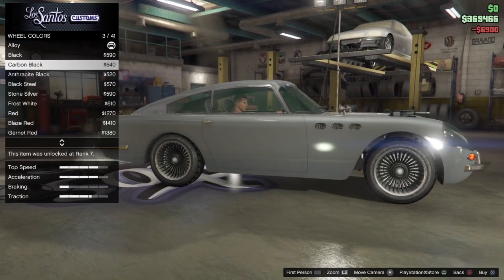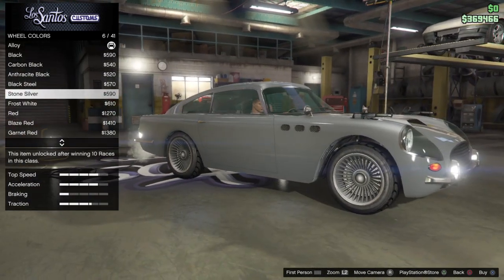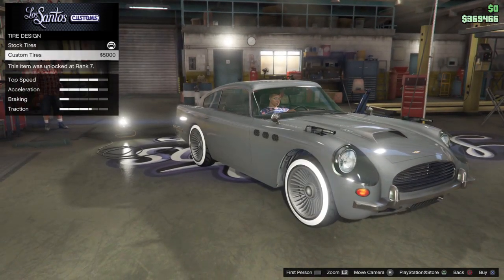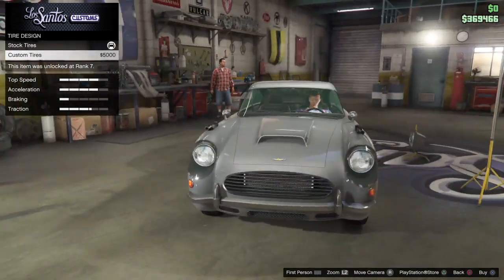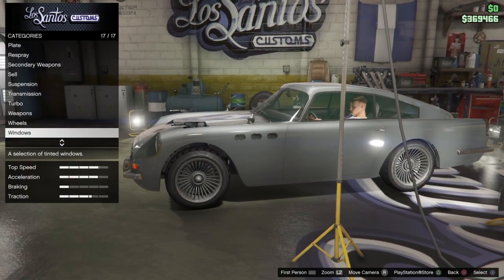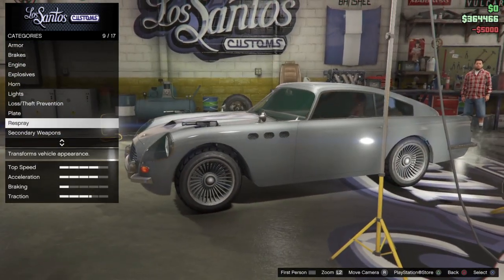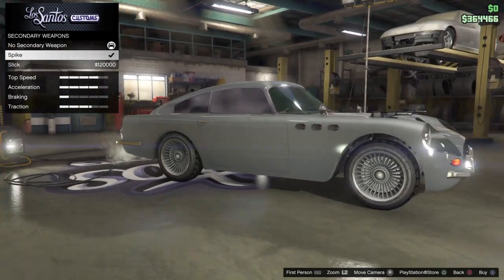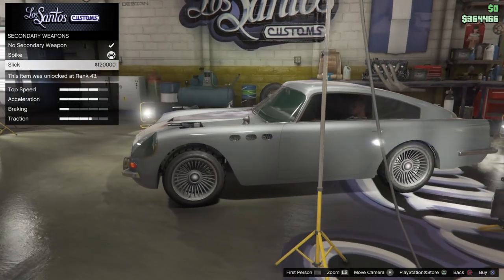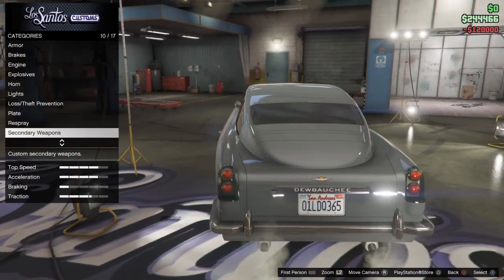For the wheel color, I think they're just alloy. We're gonna go with silver — actually, we'll try black steel, but it's really dark for some reason. We'll keep them like that. Should we put a custom hood on? Let me know down in the comments. But obviously, it's James Bond — we need to black it all out. We are gonna go for the secondary weapons. I don't actually know what 'Slick' does but we're going with it.